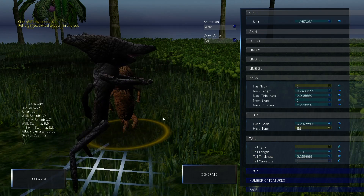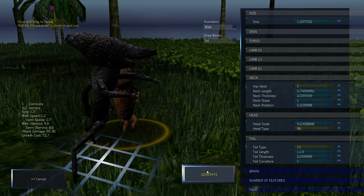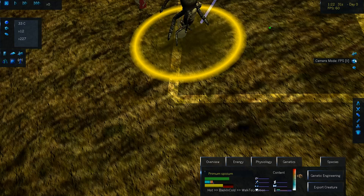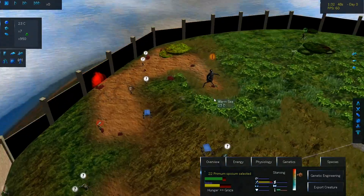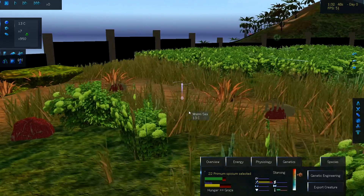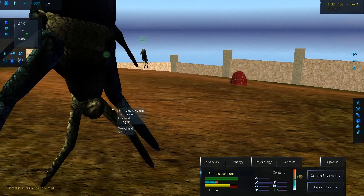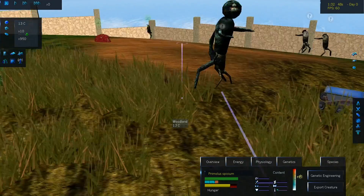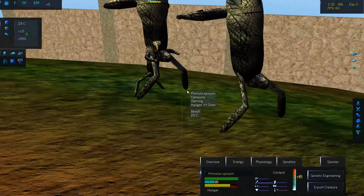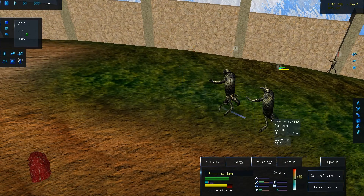I think the head that resembles the xenomorph the most would be this one. This is going to be our xenomorph - let's generate it. Does this look like a xenomorph to you? Now that's a big one. Oh no, don't die - what is happening? How do you have so many legs? I think there's a xenomorph inside this xenomorph! We have some more over here - they look nasty.